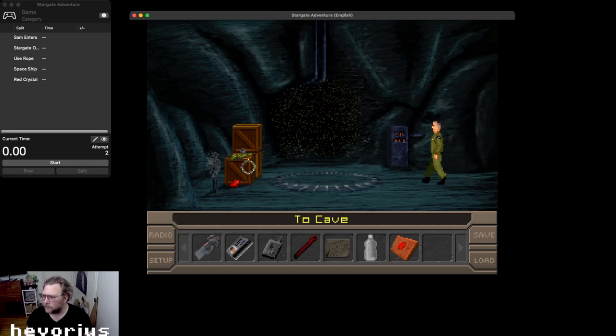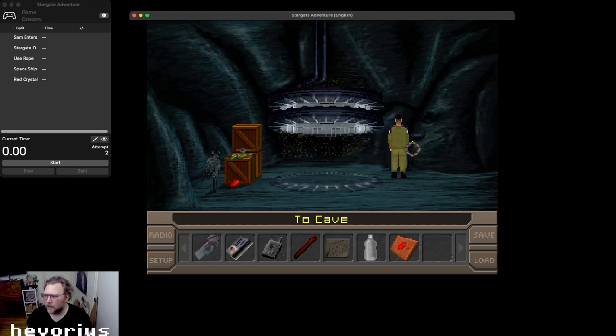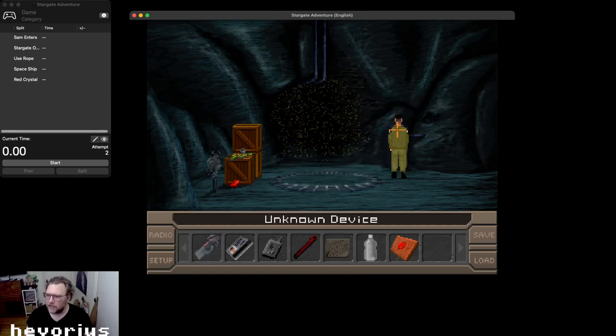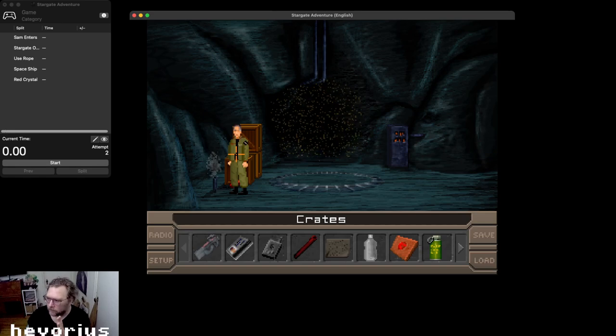We're gonna come here, so this is bombs and stuff. We've got this which gets used by this panel right here, so the game just shows you how to use this, which is funny. We're gonna come over here, we're gonna pick up these grenades. Here's a save point.